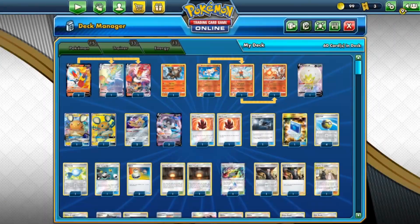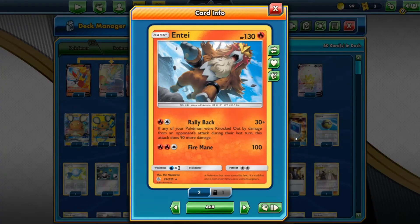Cinderace VMAX is not alone — let's see who's paired with it. First off, Entei. The whole point is that Cinderace VMAX is supposed to tank hits, and by the time it gets knocked out, I'm supposed to have either the next Cinderace VMAX or Entei backing it up. Entei for one Fire, one Colorless — Rally Back does 30, but if any of your Pokémon were knocked out last turn, it does 120 instead. It's a nice little one-off combat card.